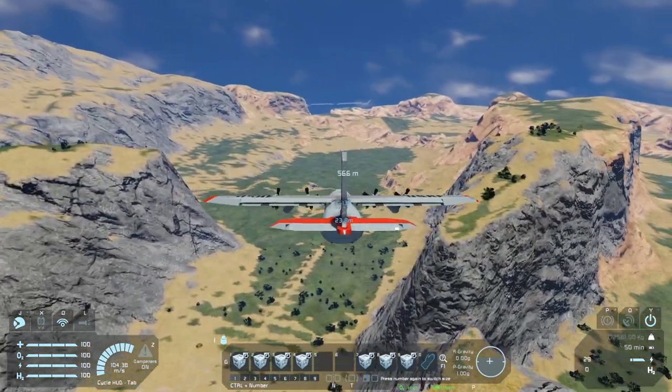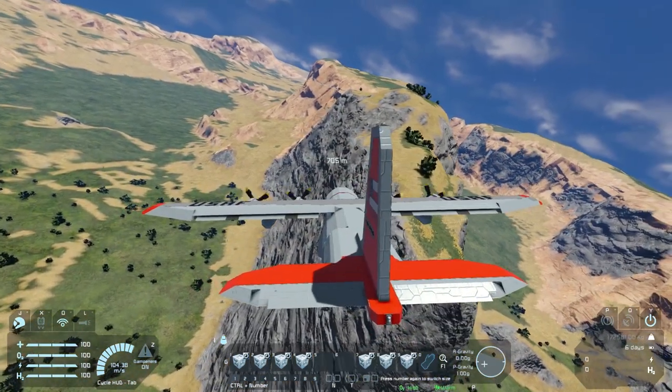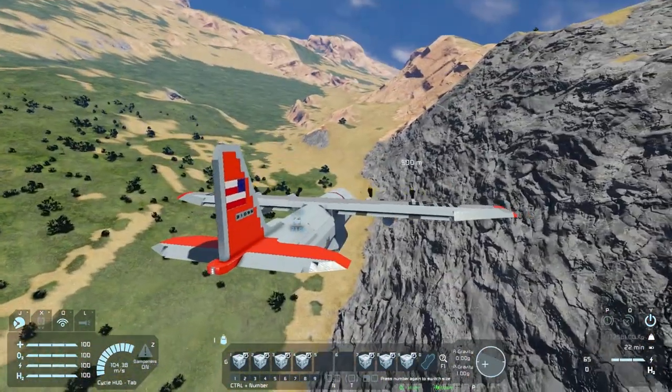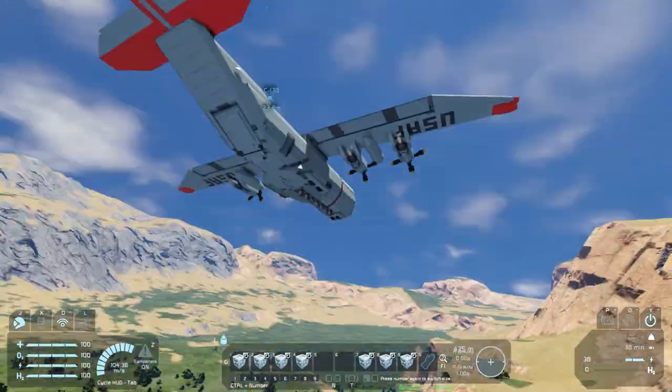Let's have a look and see if we can do a quick crash test. I'm going to shut down the propellers, and actually shut down the main engines as well. So if you shut down the propellers, it also shuts down your main engines — all of them, in fact.